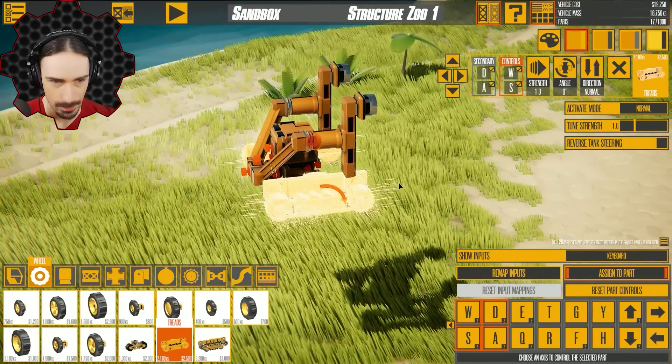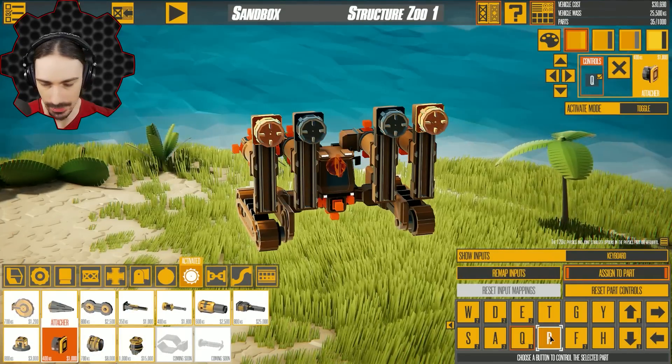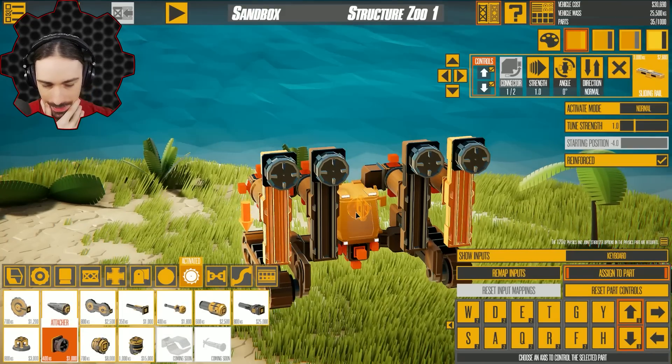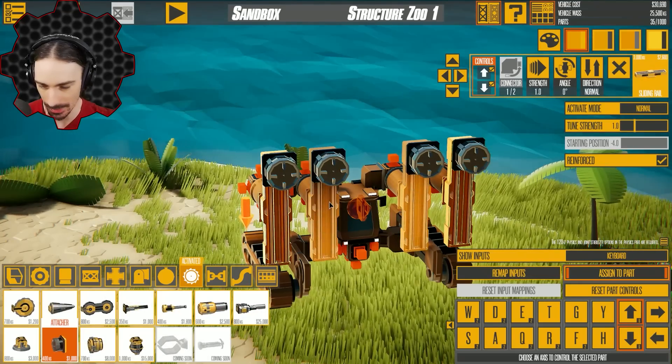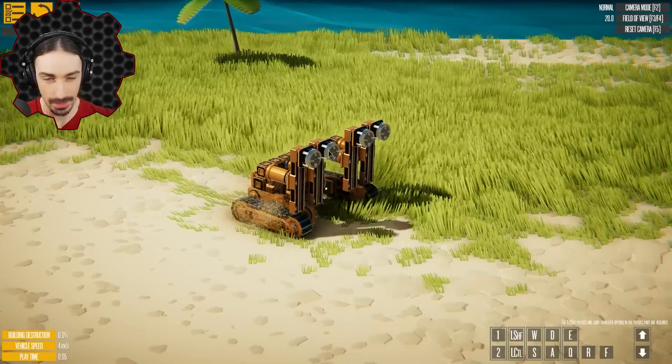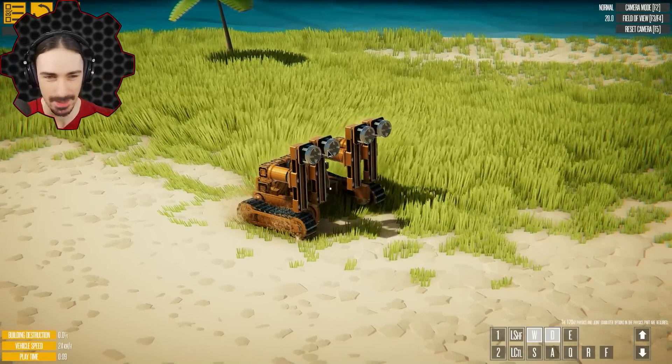I'm just gonna give myself some bigger tracks. So now I'm adding a second set of these attachers. The issue is I'm gonna need these sliders to actually work independently of each other, so I'm really gonna be using my keyboard for all it's worth. There we go — now theoretically this should be capable of climbing.